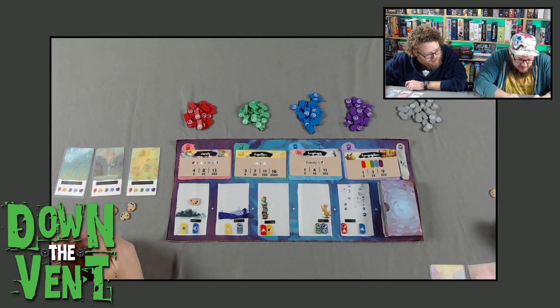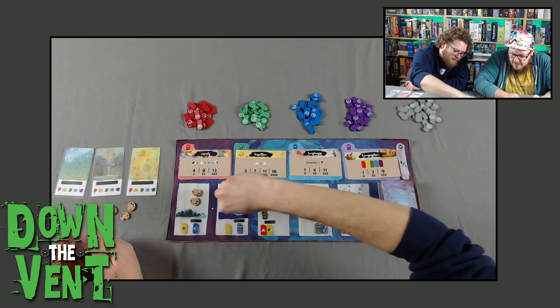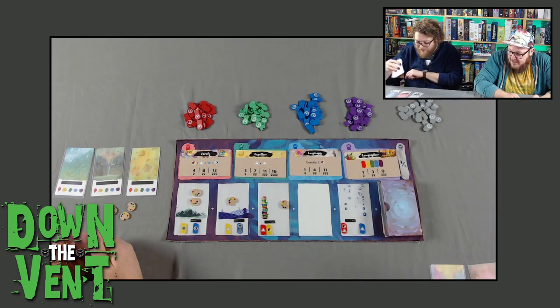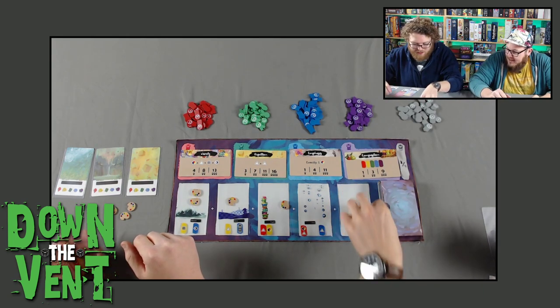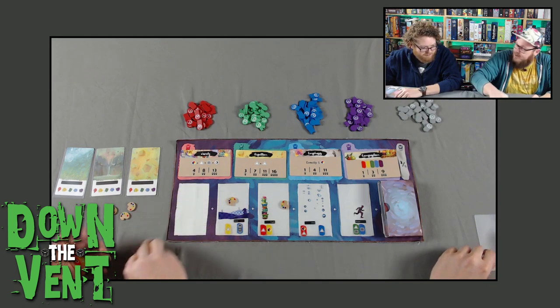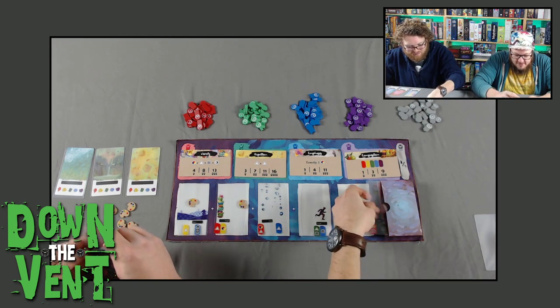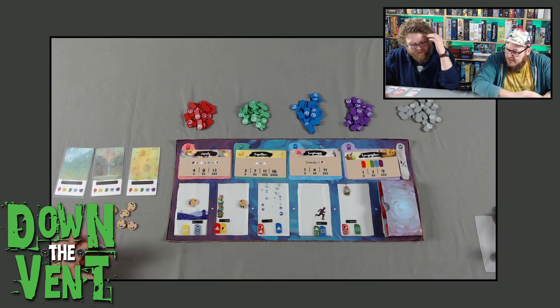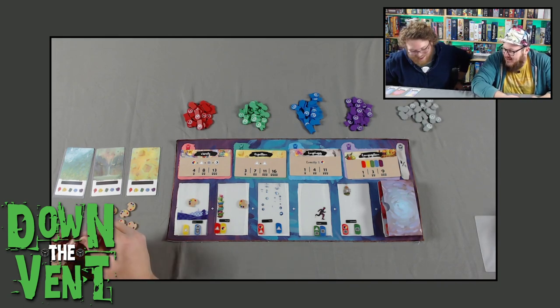I'm going to go one, two, three. It's a Curiosity — it's got a cat on it! There's a guy running away. I'm just going to take the free one here and get two inspiration tokens. Oh man, if I could get the cat in the empty bird cage that would be beautiful. I don't think it really does anything for me strategically, but it would look beautiful.